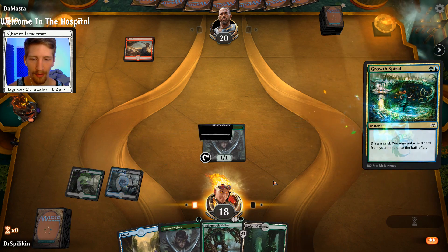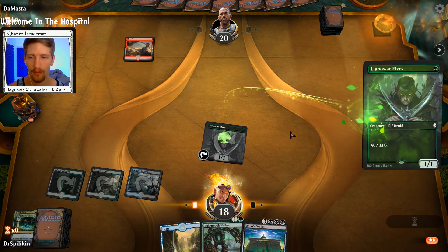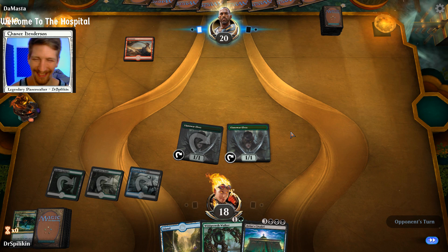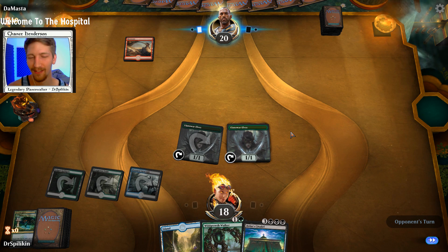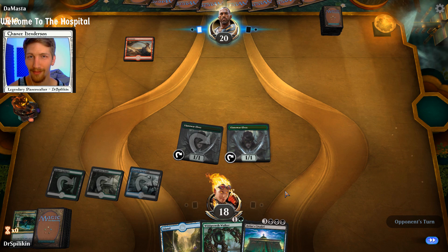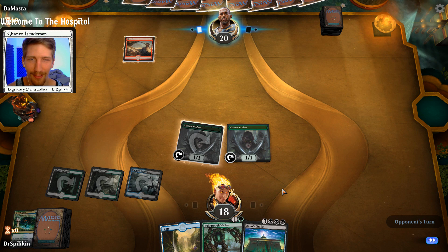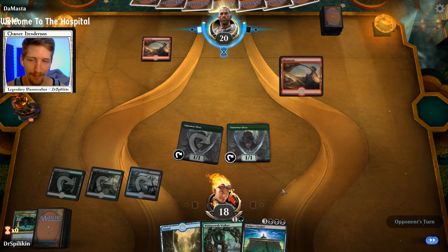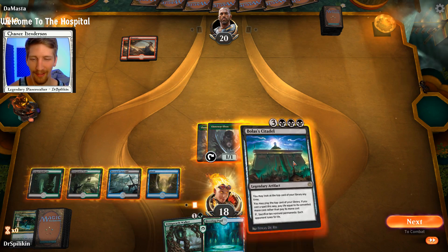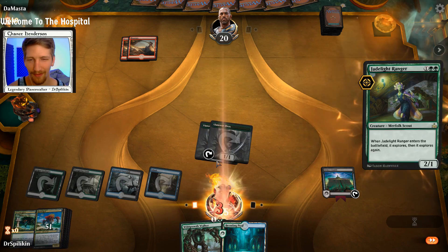I'm actually going to go Growth Spiral into Llanowar — wow, that's a Bolas's Citadel next turn! No way. That's a Bolas's Citadel next turn. How many turns have we had? That was one, that was two — so turn three Bolas's Citadel. Obviously they could just remove it with artifact destruction or kill one of my Llanowar Elves, but the dream is so real right now. They left it alone — it's happening. Turn three Bolas's Citadel, go!